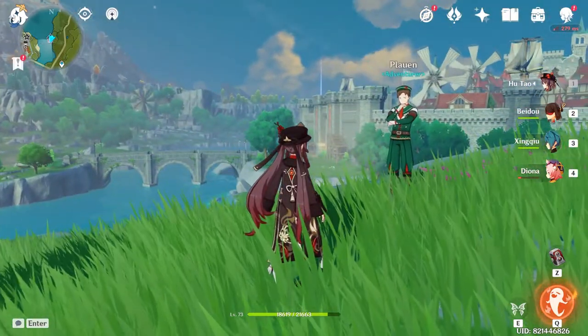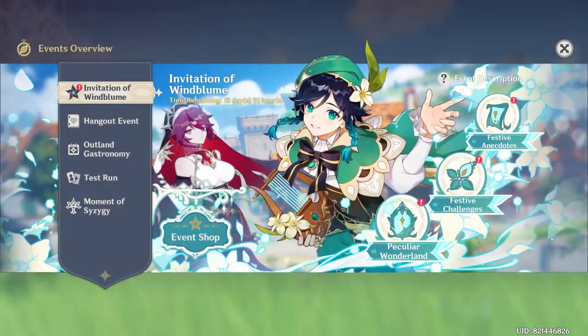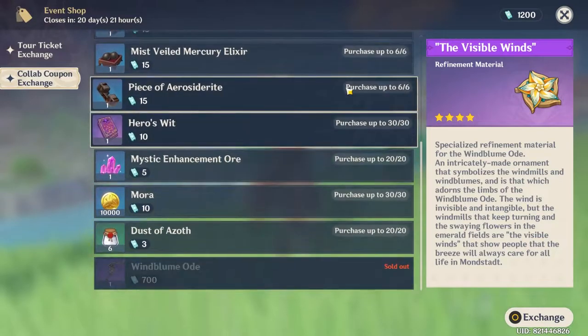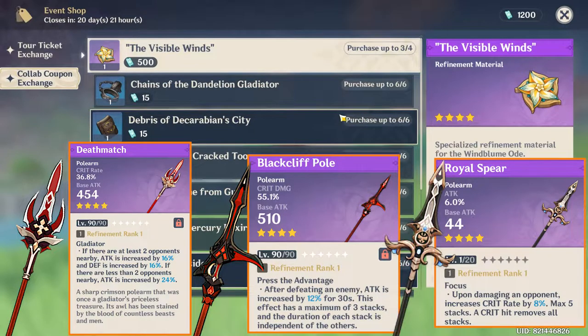Plus, if you have her at C6, which reduces the opponent's physical resistance by 20% for 10 seconds after you use your ult, she is gonna one-shot mobs if you crit. I can't wait to see clips of her one-shotting Dvalin. Some other 4-star polearms that will be viable on her include Deathmatch, Blackcliff Pole, and maybe the Royal Spear.